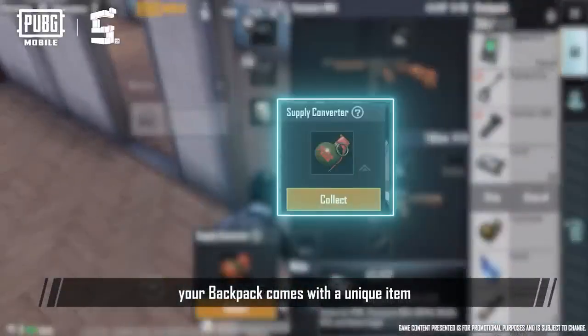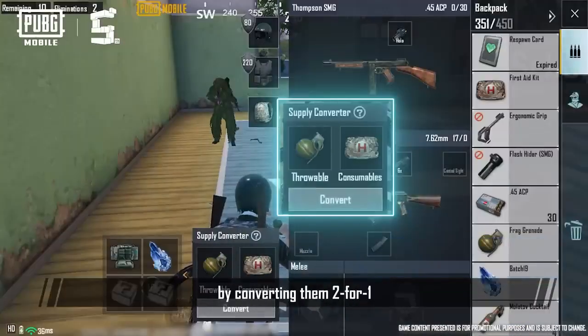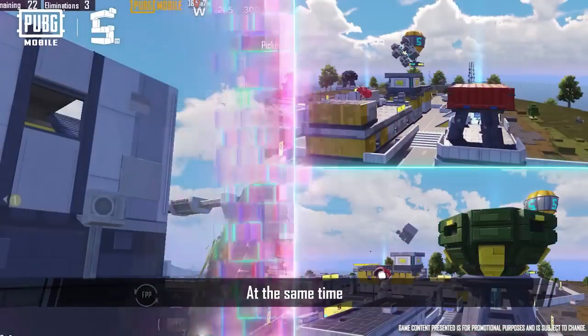Furthermore, your backpack comes with a unique item, the Supply Converter. You can use the device to get new supplies by converting them two for one. Give it a try and you might just discover something unexpected.